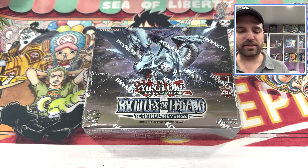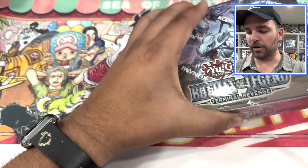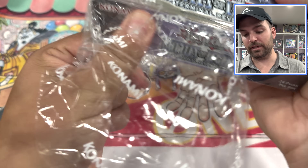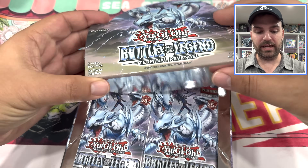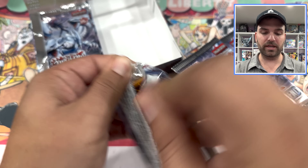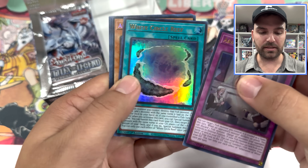Alright guys, we're going to jump right into Terminal Revenge. This is Konami's newest set. I think overall this is a fun set — they brought back the Hidden Arsenal cards, and I think they did a lot that everyone was hoping they could do. We'll just kind of see how it works out here. There is a very strong U-Bell card in here that you're going to see a lot of value from. It's only going to be a couple per case, so we're not going to see too much. But here for our first box, we'll kind of test the waters and see where it takes us.